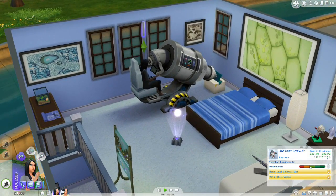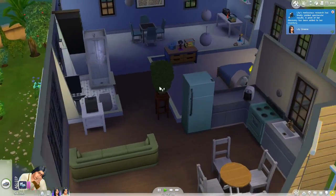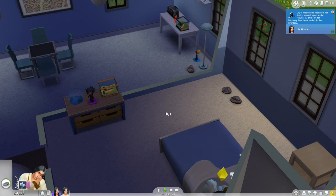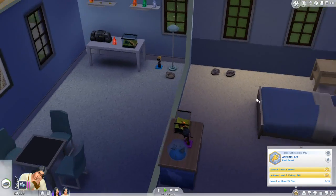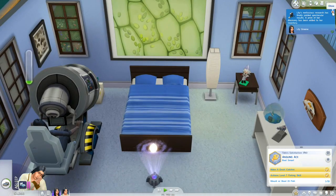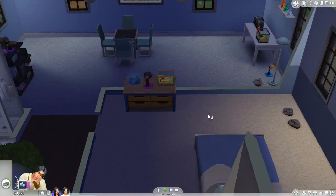We're going to fill his room absolutely full to overflowing with fish. I don't know why it says we have only like two fish — maybe because we've mounted one. But we've got multiple fish: one downstairs and one upstairs. We are going to make lots and lots more fish bowls, fill Tate's room to the brim with fish bowls, and see if we can get all 15 fish. That's one of our goals for today.